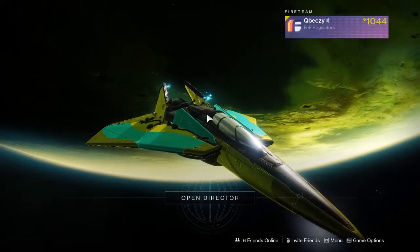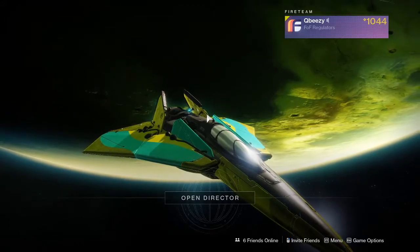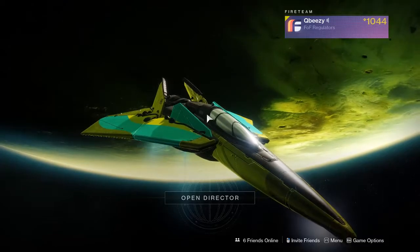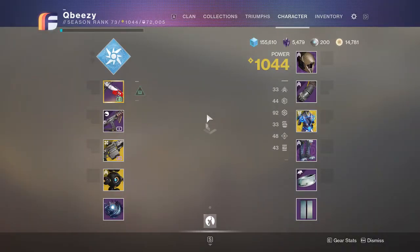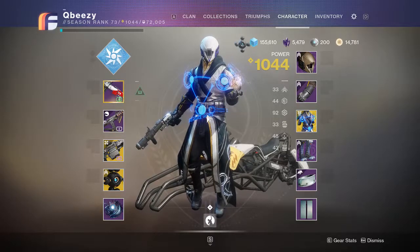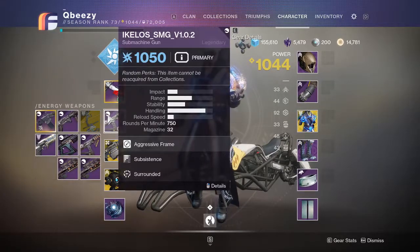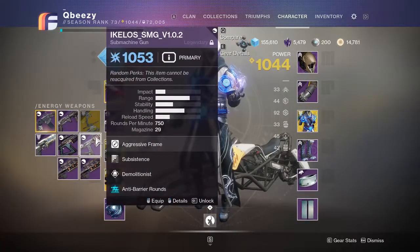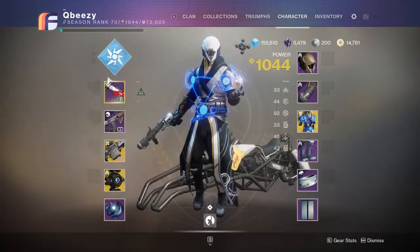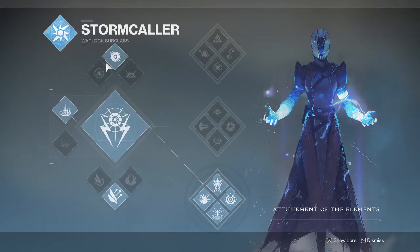Let's just get into it. This is a build centering around a Vesper of Radius I had dropped from a Nightfall Ordeal. You just want to run whatever guns you want for the most part. If you want to run a Demolitionist gun build with grenade launchers and Xeno like I'm running right now, it's perfect. This build primarily runs around how fast and efficiently you can get an ArcBuddy.